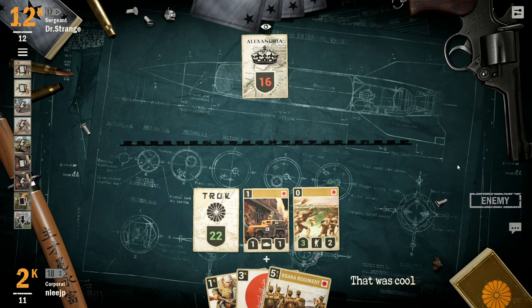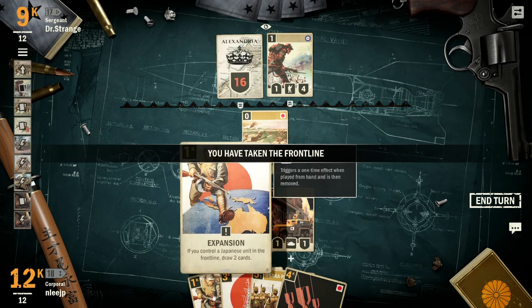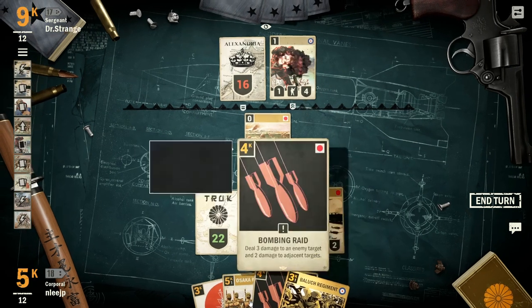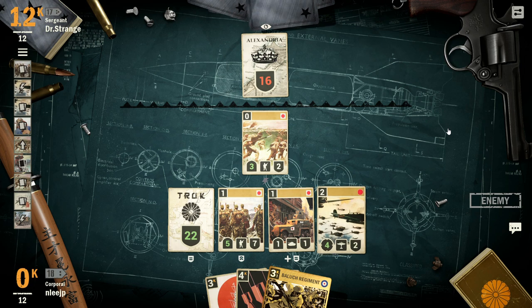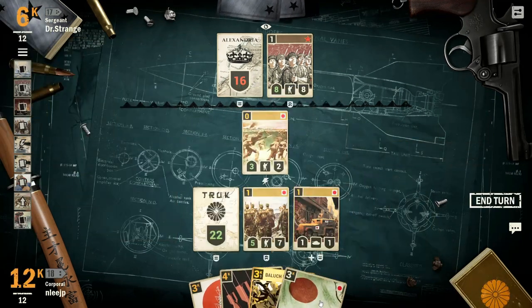That did cost me a lot in terms of units, but I have card draw coming up. There's the British unit that brings in the boost to match defense — Naval Warfare or something like that. I advance my Japanese unit to take advantage of the Expansion card, put the Kate into play, and take out that unit at very little cost to myself. I still have five credits left to drop down the guard and we're in a fairly good position with some removal still in hand.